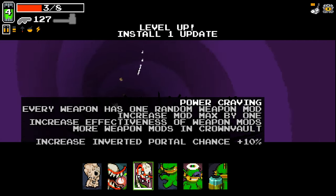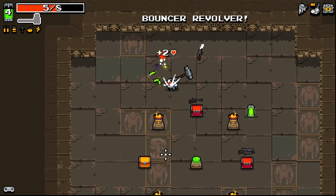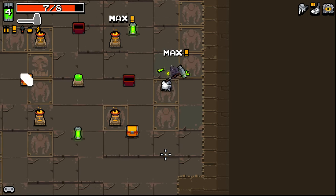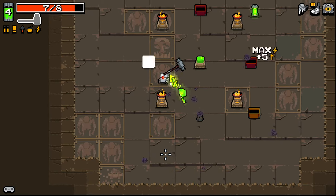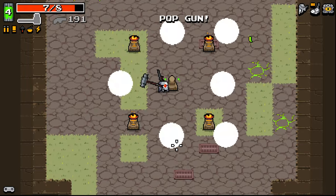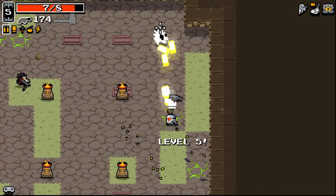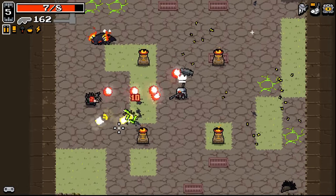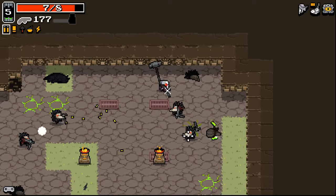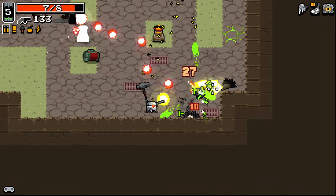Power Craving could be pretty good — increases inverted port a chance by 10%, kind of interesting. Pop weapon's doing pretty good still. On board with the pop. Puffy Cheeks would be really good to reload while we're not using the weapon.